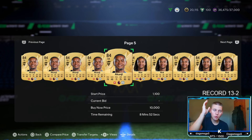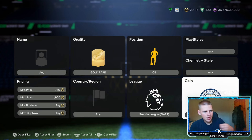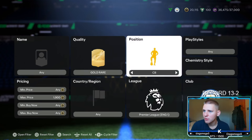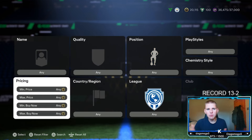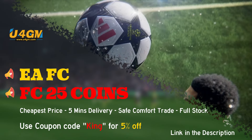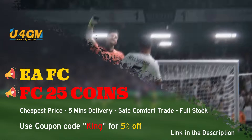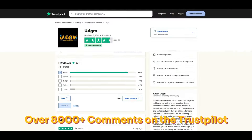We're going to leave the first method there and wrap it up. Before we get into the second method, I want to quickly tell you about my coin sponsor. If you're wanting the cheapest and most reliable FC25 coins on the market, head over to U4GM — first link in my description. Make sure you use my code KING at checkout for 5% off. They also have over 8,000 positive reviews on Trustpilot.